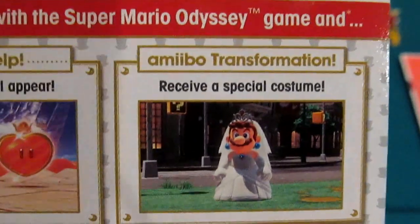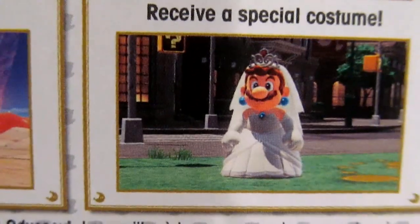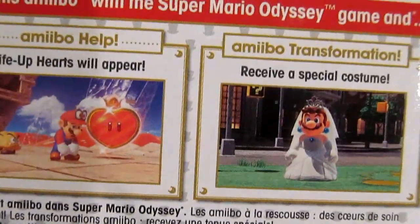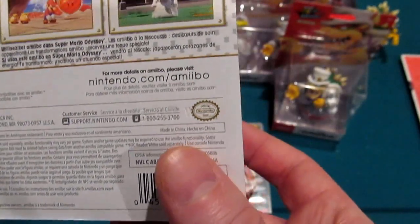Amiibo Transformation — this is interesting, and kind of creepy. Some people will love it, some people will hate it, and some people will simply not be able to unsee what I'm showing you here. This unlocks the costume: it's Peach's dress and apparently Mario can wear it.